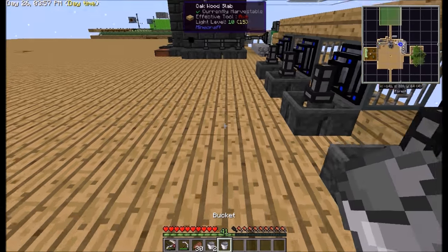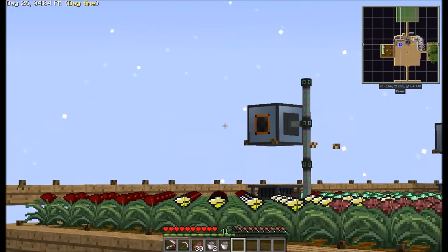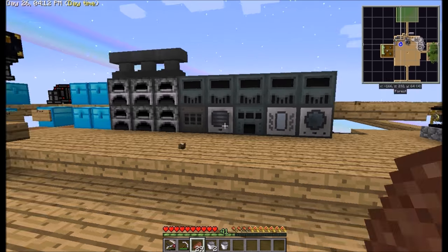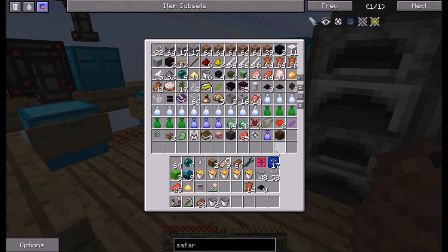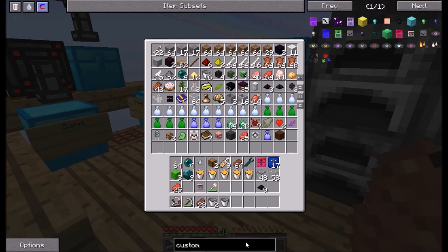Yeah guys, I hope you enjoy this episode and let's go ahead and get started. First off, we need to start setting up our Tesseract, because I want that to be automatic! I want to make a custom pet, because we have the mod. Can I not craft some of these? I thought I could. Whatever. Custom pet.